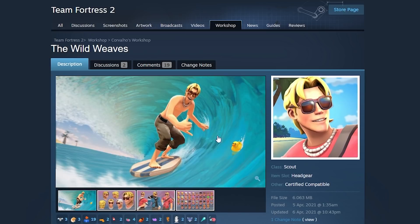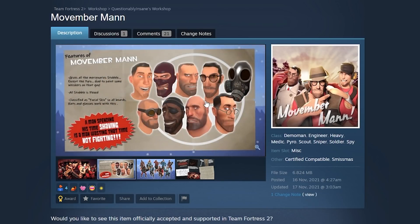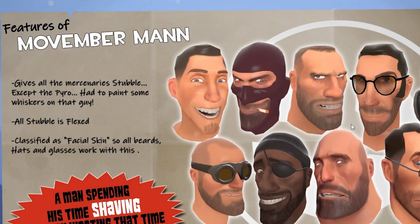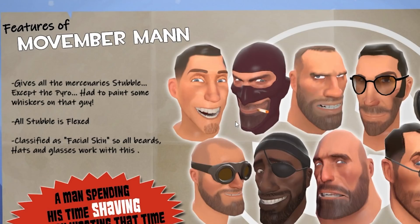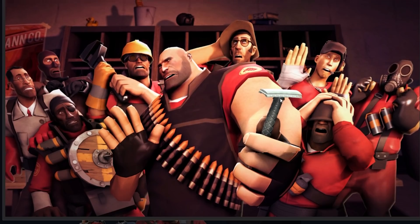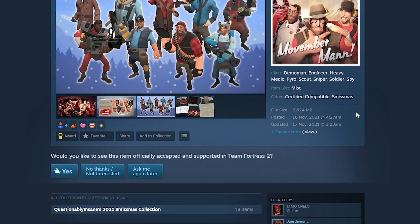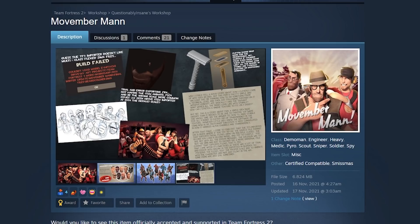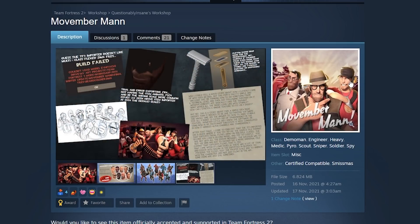But really, it's mainly in here because of this render. Movember Man — that one is every class with a little bit of a beard going on. It gives every class a stubble, just a bit of a beard. Even for a Scout. Even Pyro — it's painted on there, I think. I got this image where every merc is scared of a razor. I think it's really cool because it's got so much going on on the workshop page. It looks pretty old school too.